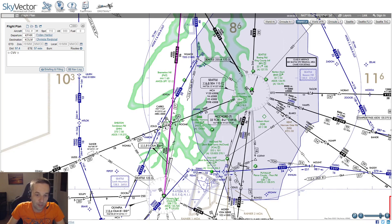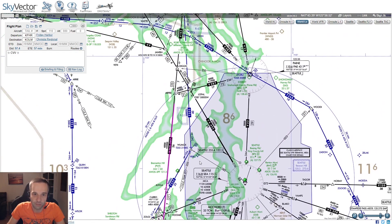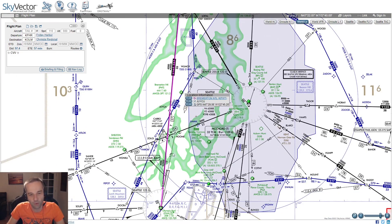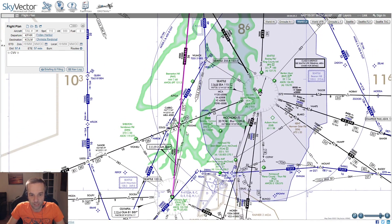Where two radials of two different VORs meet is something called an intersection. Those are natural points where you might want to consider swapping from one frequency to the other. It's going to depend on the strength of the VOR and if you're still capturing a signal — you might want to switch over earlier — but oftentimes I'll end up switching at an intersection point.